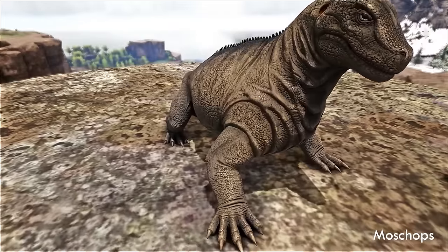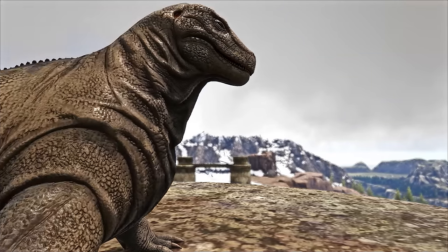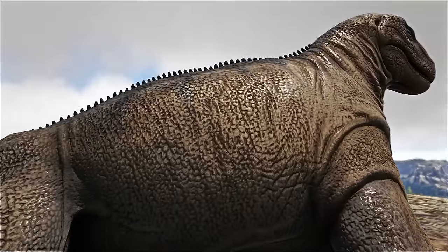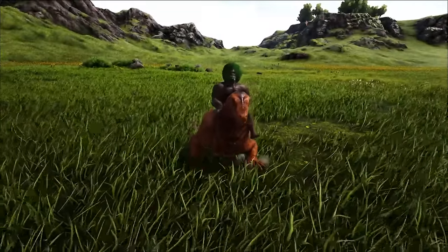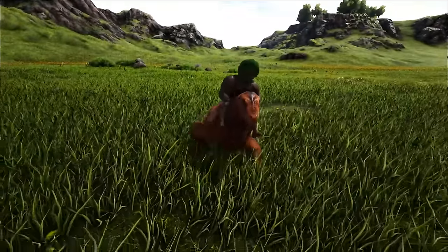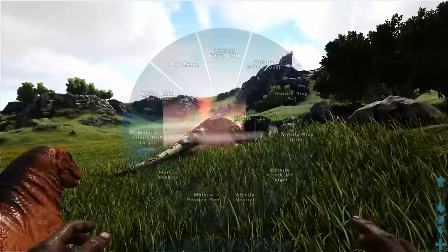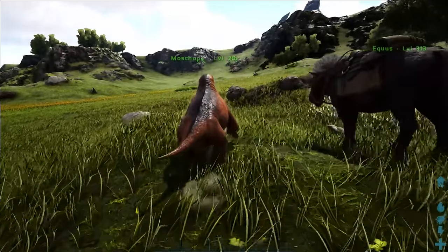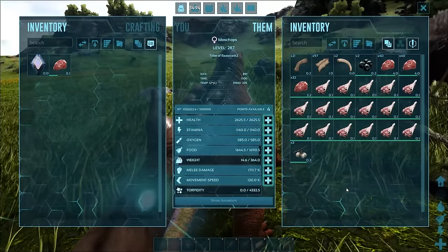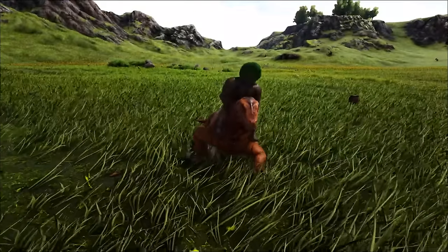In at number 3 is the Moschops. Without question my favourite on the list — running an in-depth video on its own. The Moschops is the best harvester around, at least until you've bagged yourself a Therizino. But even then, requiring no saddle, able to autonomously harvest when set to a resource of choice and whistled at a dead creature, it can harvest incredible amounts. Pumped with melee, it's a perfect choice for mutton and polymer especially. Just don't expect it to hang around at the sign of danger.